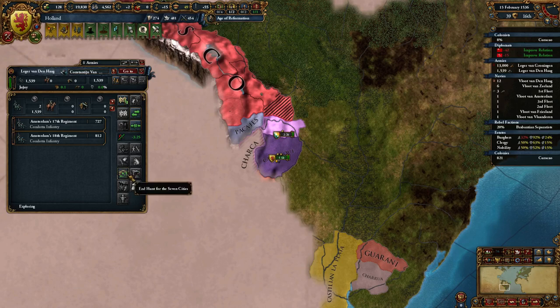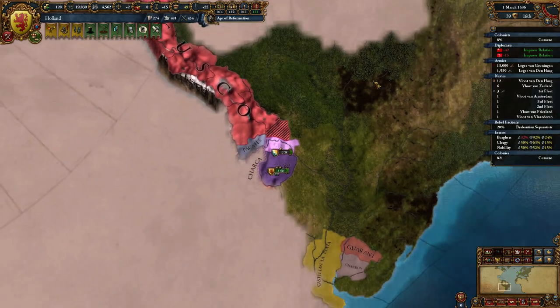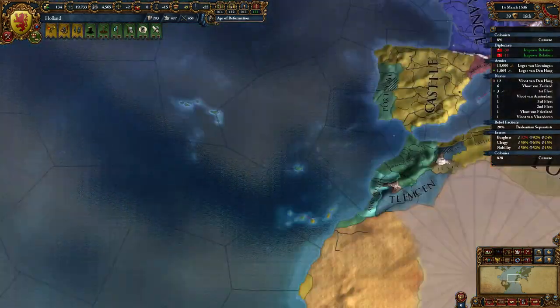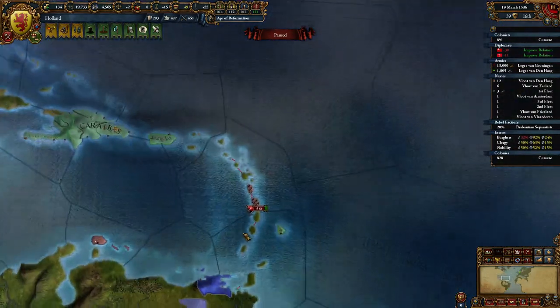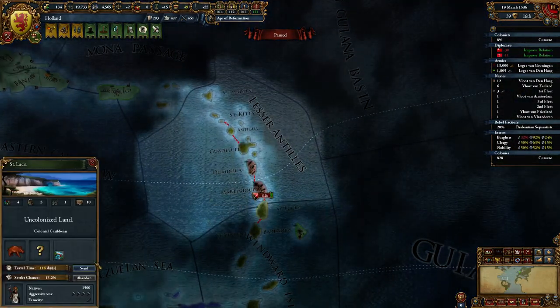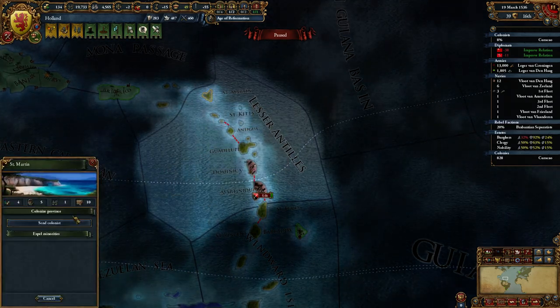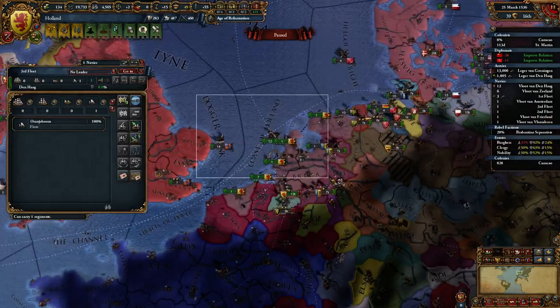Why are you not exploring? Maybe he's just waiting for it to rebuild. So the AI is actually intelligent enough now to wait. Another colony — well, my colonist was kicked out because of the rebels. Go for St. Martin. We'll send our navy over.